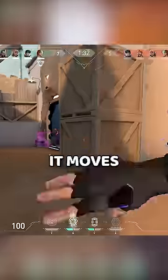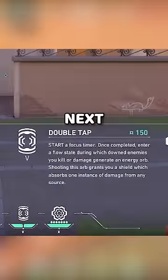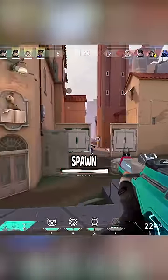Next, we have the Undercut. It moves just like an Omen Paranoia — goes through walls, and whoever it touches gets Fragile.